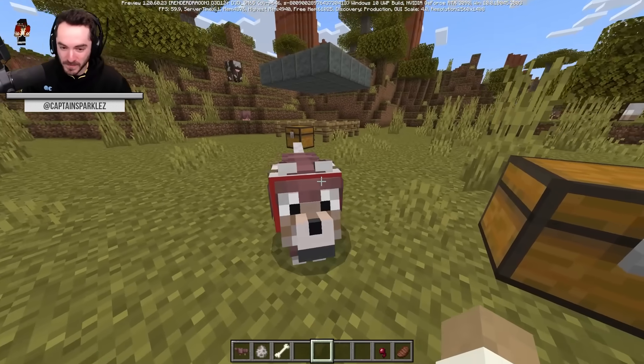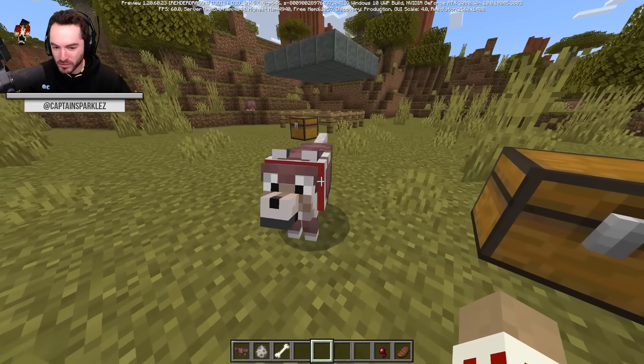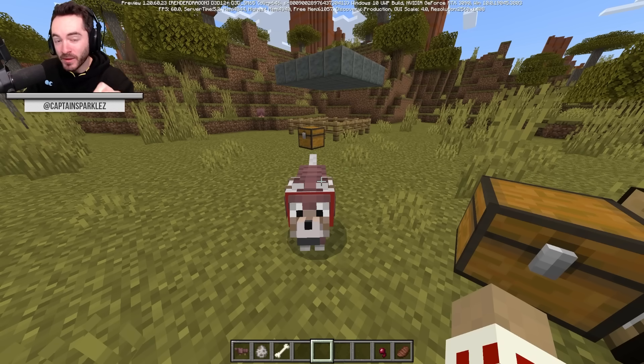Now you see this wolf armor — you see the texture, you see the color — and you're thinking it's probably only leather protection, right? Actually, this is equivalent to diamond horse armor, which caught me even off guard. I was like, this is going to be leather armor, it's probably not going to do that much. It's diamond. I gotta hand it to them — it might not look it, but that's actually a pretty big deal.